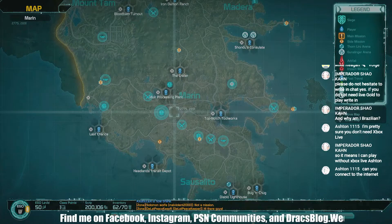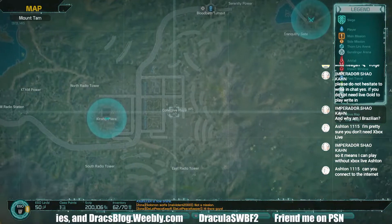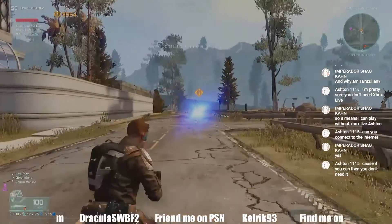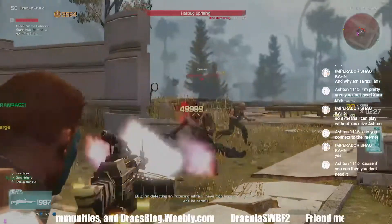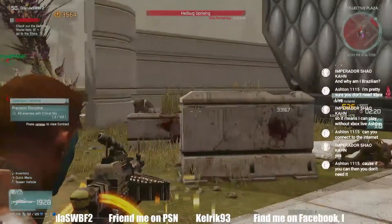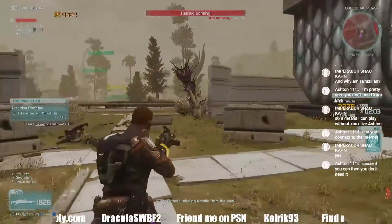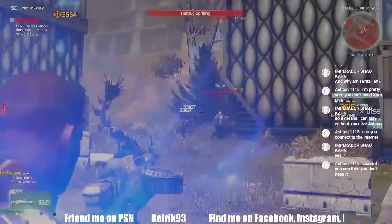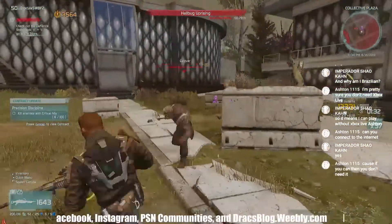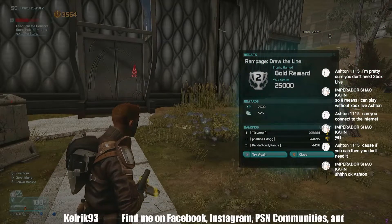Now I'll show you how to get your mutant kills. There are actually two different places where you can get them. First: Collective Plaza. There's a rampage called Draw the Line. You've got to shoot the mutants as they come running at you — they're a little more aggressive. You want to stay in the middle. Don't try to leave because you'll end the thing. Keep knocking them down with the souped-up saw.